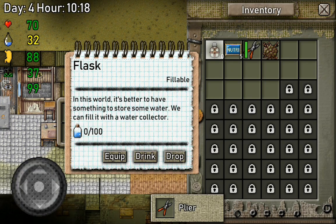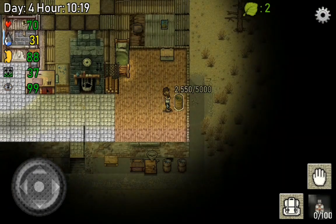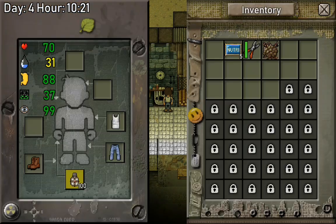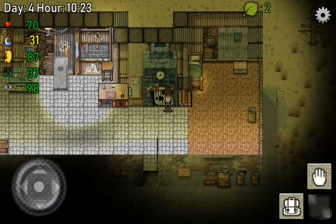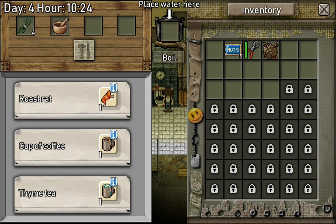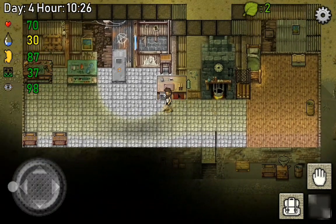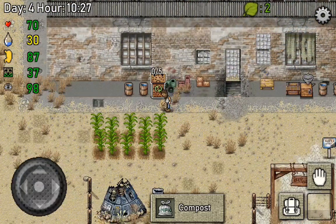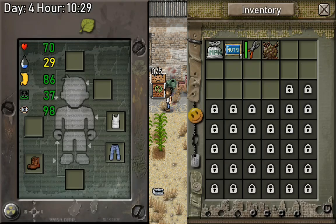So actually over here we got another flask. Let's see if we can boil this - also yes we can, that's nice. So I already have the compost here. Let's take it - that's great - and make some more.